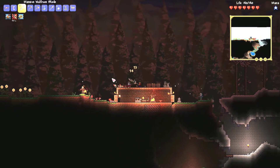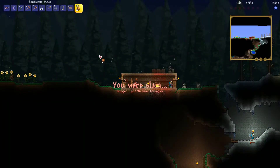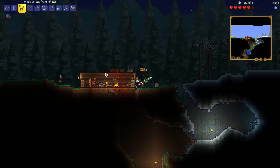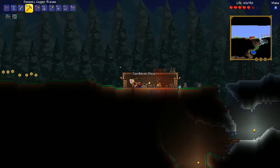My pants are like purple, I don't know how to feel about it. Looks sort of strange. So that was a pretty successful Blood Moon — we got the Money Trough, the top hat, and the Shark Tooth Necklace. Plus this Wolfram Blade is just sick. It's so fast. I love it.